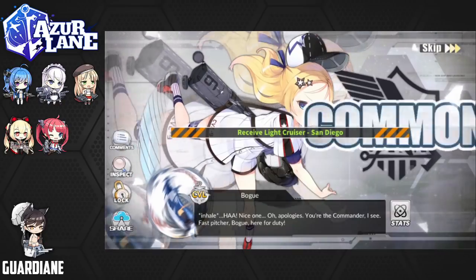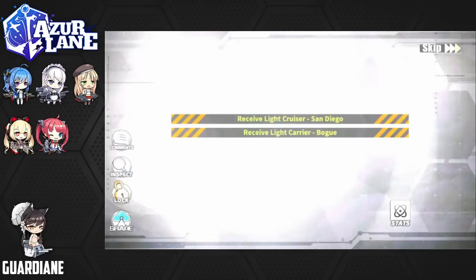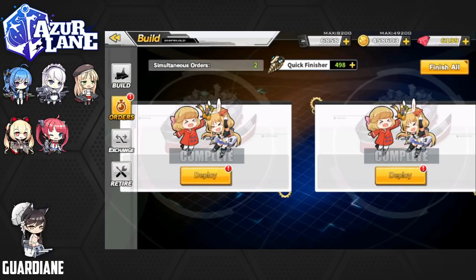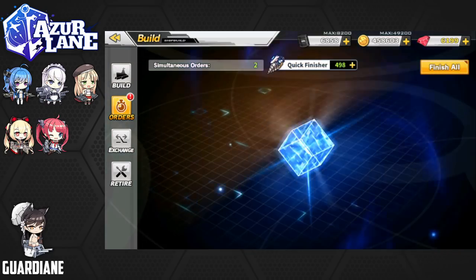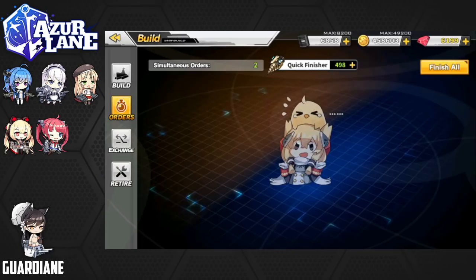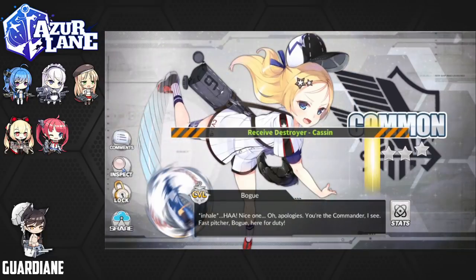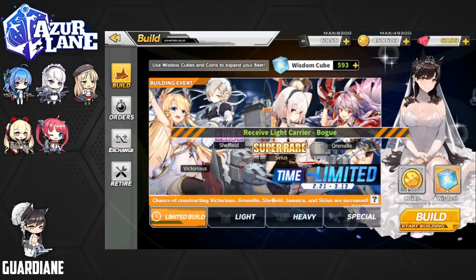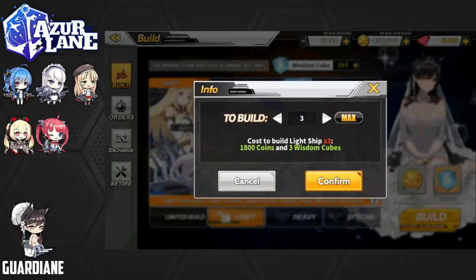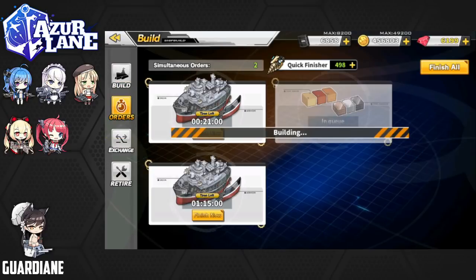Next up we've got a Bogue, followed by a Ranger. Two more here — Kassan and another Bogue. After we wrap up these, I think we're going to do probably one more set before we finish off the weekly pulls.